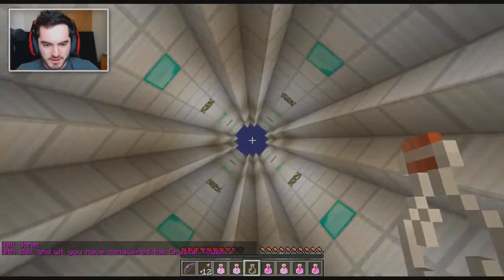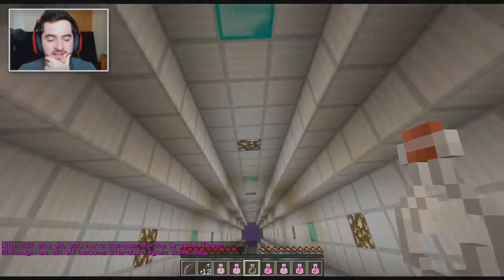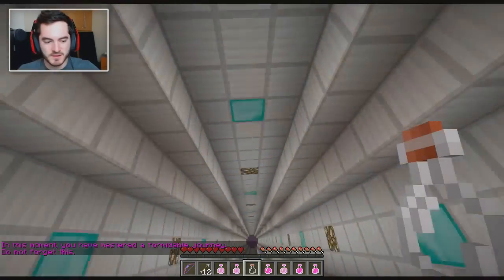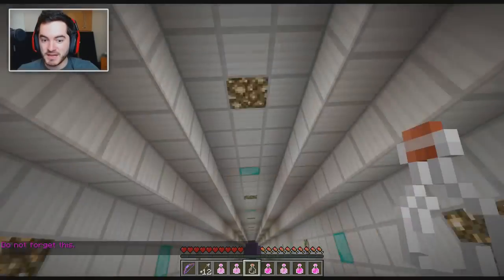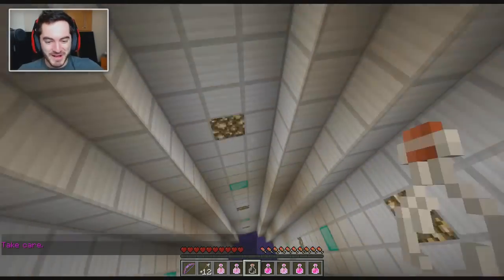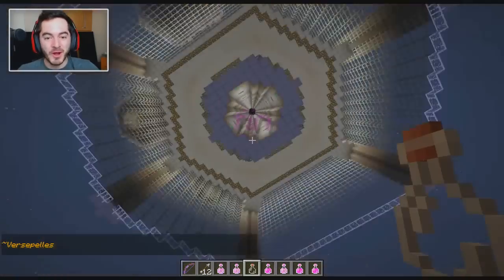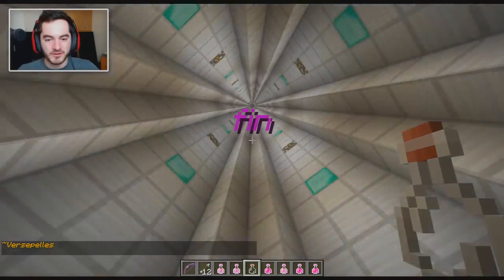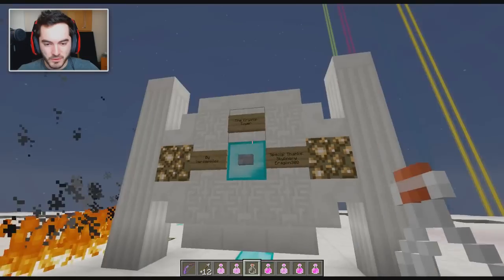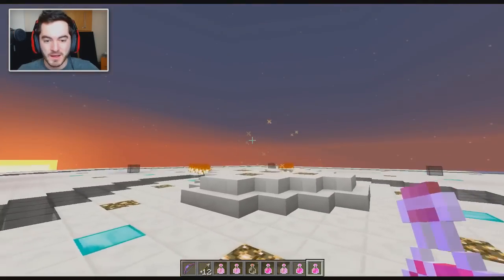Well done. With skill and wit you have conquered the Crystal Tower. Although we will all become stardust again someday, in this moment you have mastered a formidable journey — do not forget this. Is that it? I just fall forever — take care. Bye. Farewell Crystal Tower. Persepolis, I think that's the map creator. Well, that was the Crystal Tower — finished up. Hopefully you've enjoyed; if you have, a rating would be super very much appreciated. If you're interested in the map, link in the description and all that good stuff. I guess that's it for now, so thanks very much and I'll see you next time.